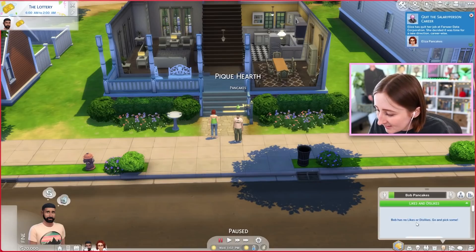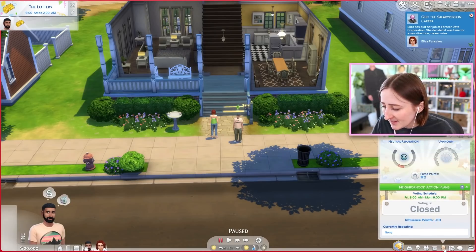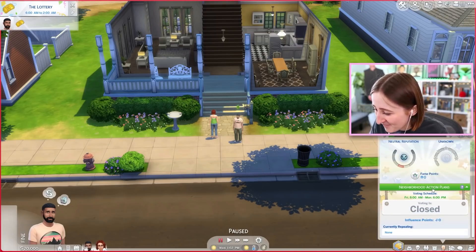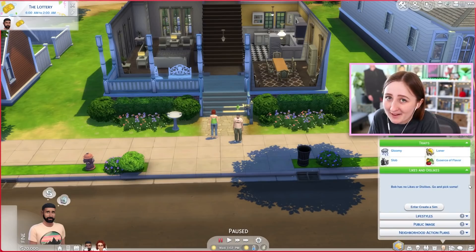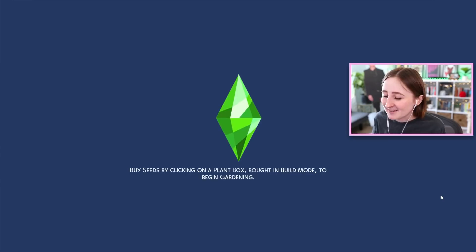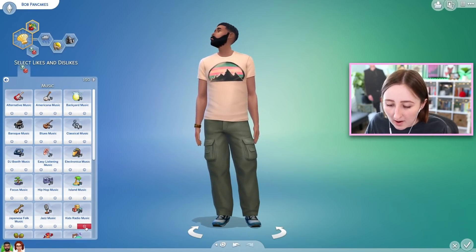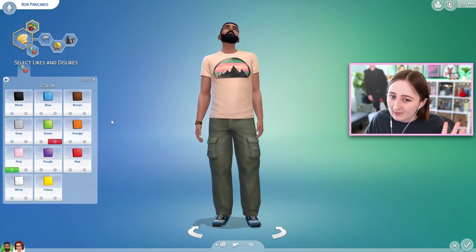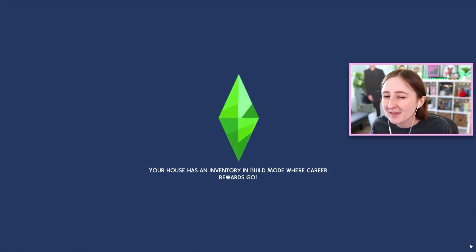So in game you can select likes and dislikes from the simology panel — though I hate to say it, the UI is very full now. We have neighborhood action plans, the fame stuff, lifestyles — there's a lot in this panel. But you can go into CAS to select them. I want to set Bob and Eliza with opposite likes and dislikes — like Bob hates kids radio but she loves it. Bob loves pink but hates green. Bob can like cooking while she hates it, and maybe he likes gardening.